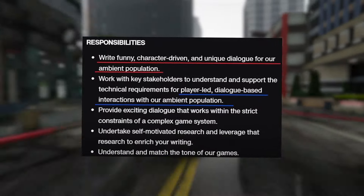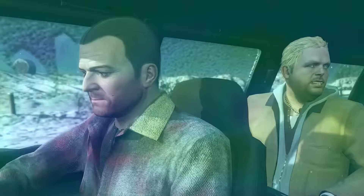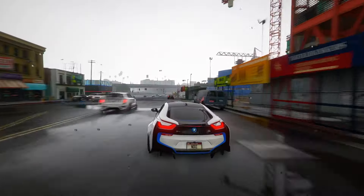Feature 23: GTA 6 amps up interaction by letting you handle money, USB drives, weapons, food, and different clothes, giving you more control over the world. Feature 24: Hat customization lets you style your hat in different ways, showing off your fashion taste. It might seem small, but it makes your character really stand out.